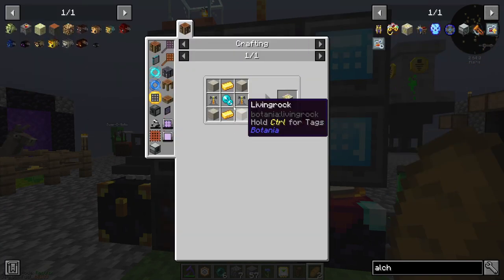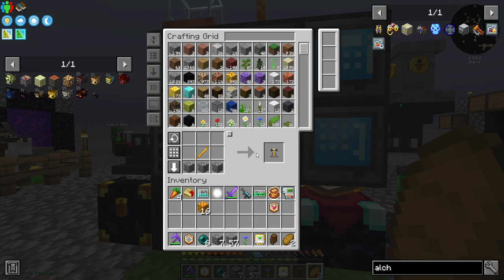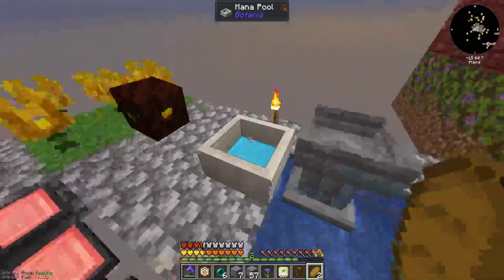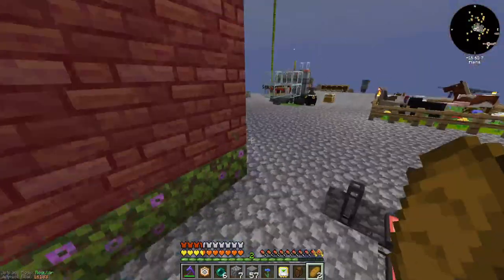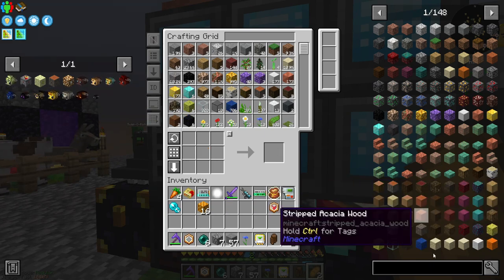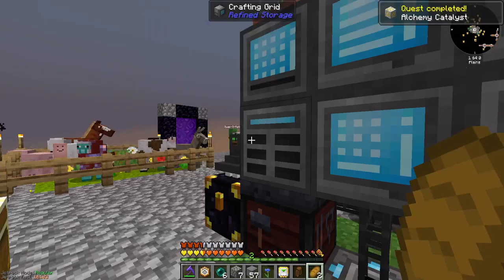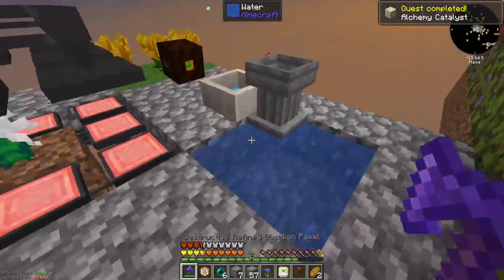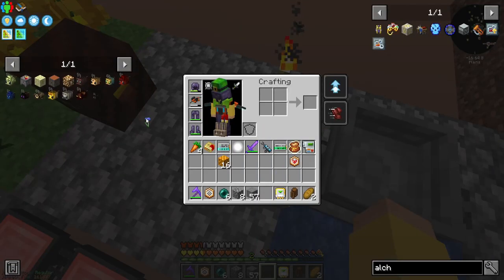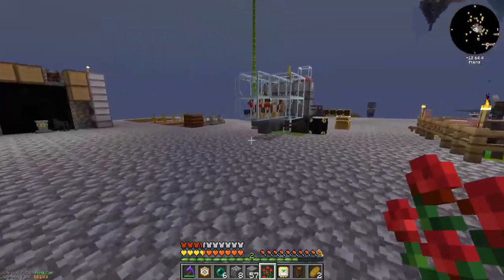An alchemy catalyst just needs one more brewing stand and a mana pearl — an ender pearl with a mana pool. I haven't touched Botania in quite a while; it's something we'll need to get into eventually. So let me go ahead and make the catalyst. That's a quest, which is good. Then I can take a cornflower, drop it in, and get a lily of the valley, which gives me a sunflower, then a lilac, then a rose bush.